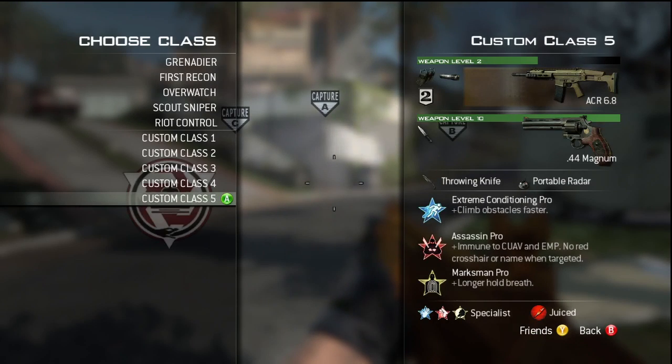Let's start with the class. This is my recommended class — it's an ACR with suppressor and extended mag. The reason is because you want to stay suppressed, and since this map is mostly either a sniper-dominated or assault rifle-dominated map with long distances, you want that long-distance range with no recoil. You want to be able to get those kills and hit the shot.